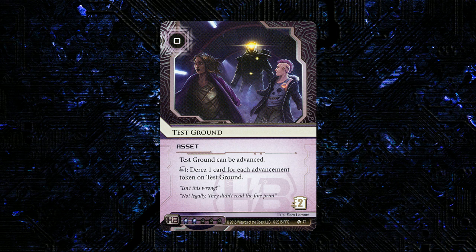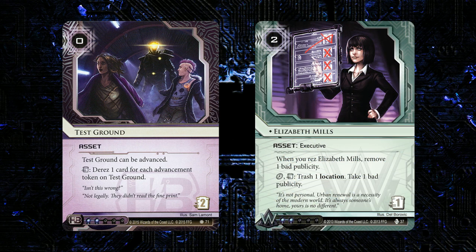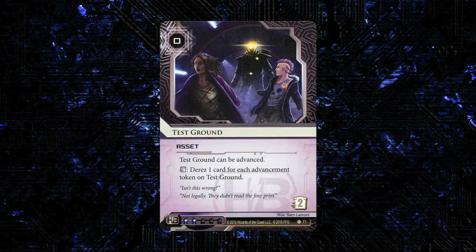Well, I can come up with a few things. The first is that if you have some card that when it's rezzed it does something — Elizabeth Mills is a pretty good example — this could potentially interact with that. By the same token, it also works with the campaigns like Adonis or Eve, since when you D-Rez them they'll retain the money already on them. If you re-Rez them, they'll get more money. That could potentially be really strong in decks that already play Breaker Bay Grid and Adonis. This would give you a way to make your Adonis perpetual and let you reload it without having to recur or get another copy. I don't know if that's going to be better than just playing another economy card instead of Test Ground, but it is something you can do.